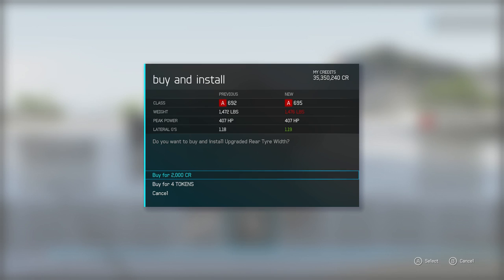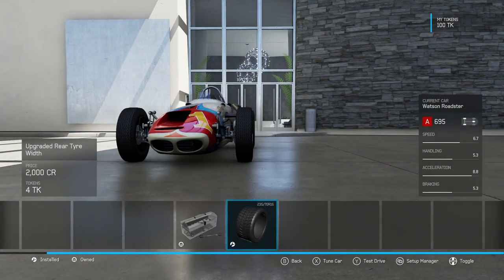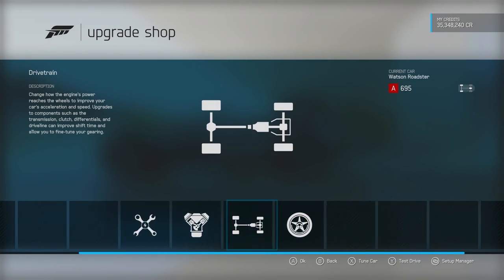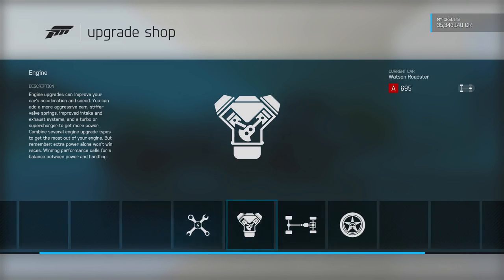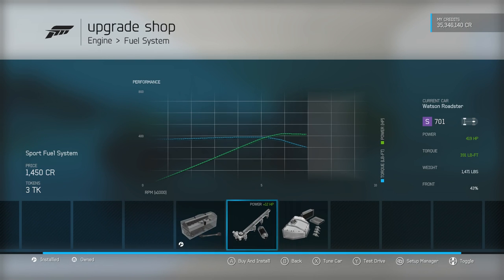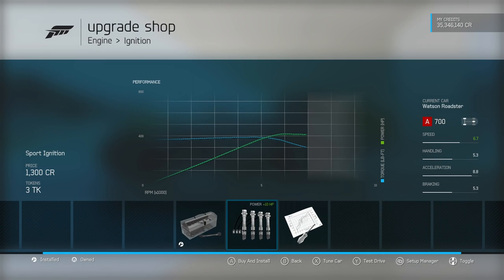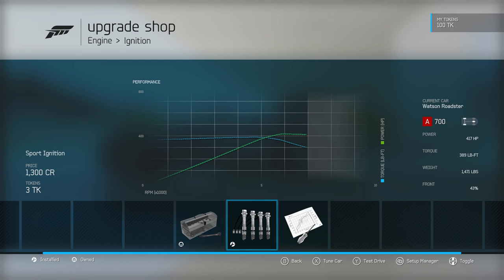We're going to have to do rear tyre widths. The most sensible thing to do is to put those on — hopefully it might give us a little bit more traction out of the slower corners. We can't do anything with aero. Differential is on; I can put that on the car, it would be sensible, save some weight. We can get it to A700 with the use of the sport ignition. So we'll have our car at 417 horsepower, almost 400 torque as well, in a vehicle that weighs under 1,500 pounds. That is a tremendous power to weight ratio, but it's the handling that might be terrifying.